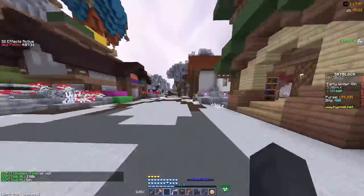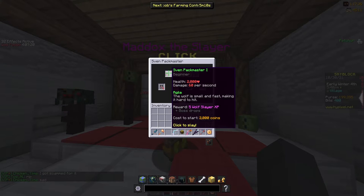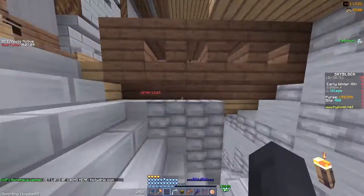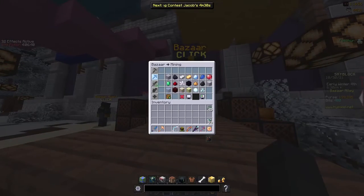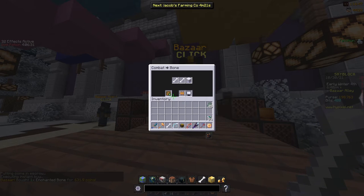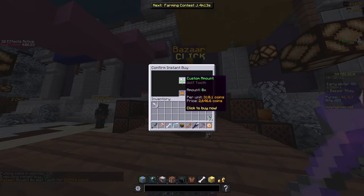The very first one is really easy. All you need to do is go down to Wolf Slayer or Maddox the Slayer and complete Sven Pack Master level one — that's all you need. You can then get the Red Claw Talisman. A lot of people underestimate it. All you need is eight wolf teeth and an enchanted bone — this literally costs barely anything. You don't even need to create a sell offer for this, just buy those and then go to Sven Pack Master.